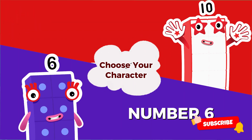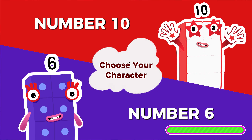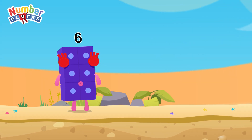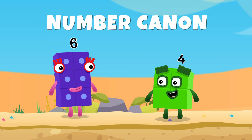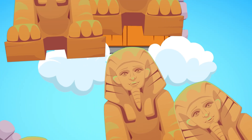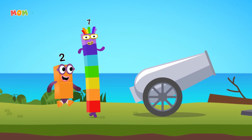Get ready to choose your Number Block friends and start the adventure! I am Six — let's start the adventure! I'm ready! Hi Number Six, in this challenge we'll be using the number cannon. We need to launch the Number Block into the air and each one will need to land on the correct number. Let's make sure we get it right! Sounds like a blast — let's do it! Get ready, the number cannon challenge begins now! Pick the right Number Blocks and launch the cannon to save them.